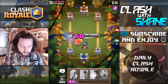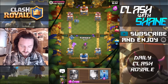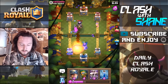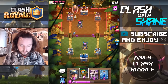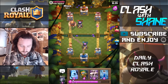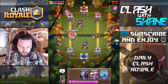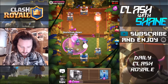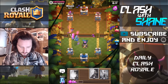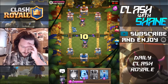Skarmy, Ice Golem, Elite Barbarians — take that out, kill the Giant. Another Furnace on the opposite lane from the weak tower so I can pull the Giant over. Naked Miner drop, Ice Golem to tank, another Furnace with a Mega Minion and Skarmy. Kill all that — Dark Goblin. Wow, that splash damage was huge right there.